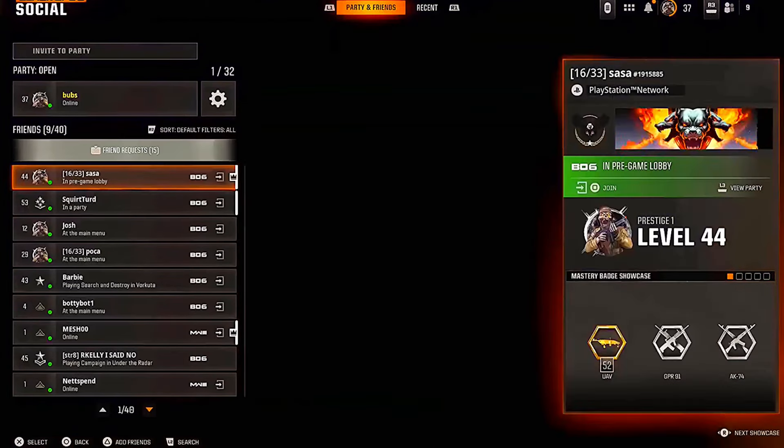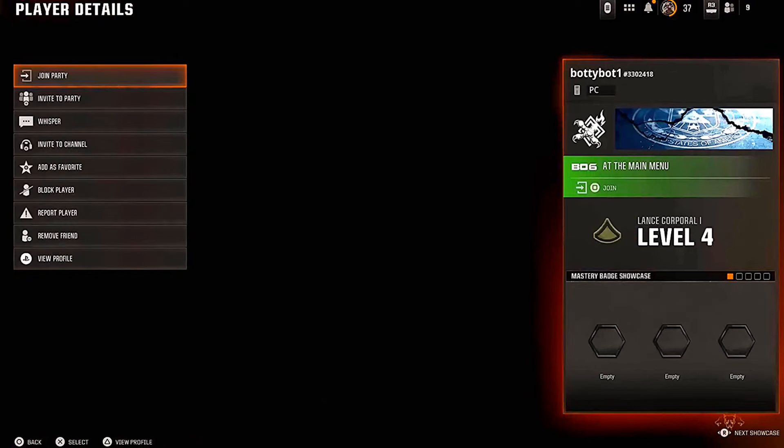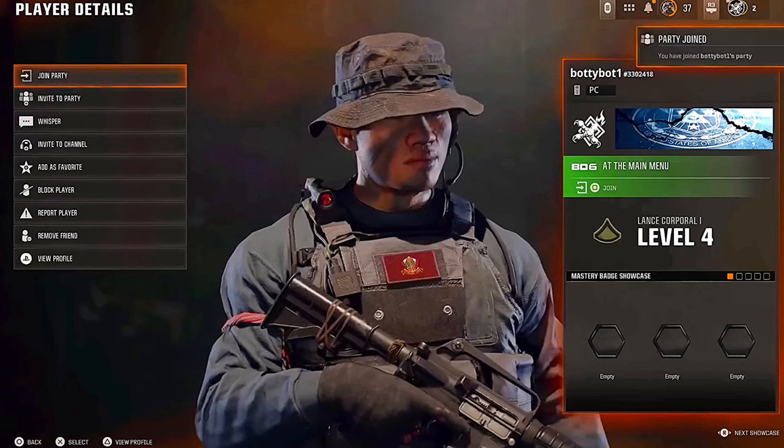The next step is to go to this screen here — just hover over Find Match — and then you want to go to the Social tab. You want to make sure your friend is in a multiplayer lobby just waiting, and then you want to join them.